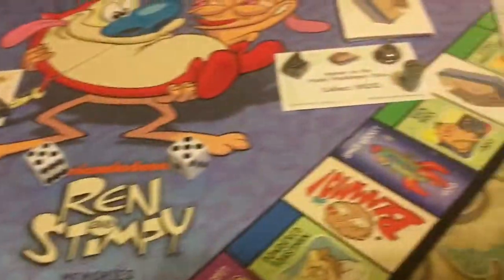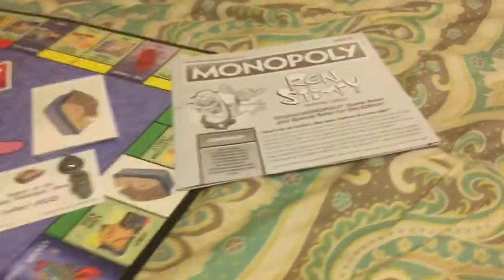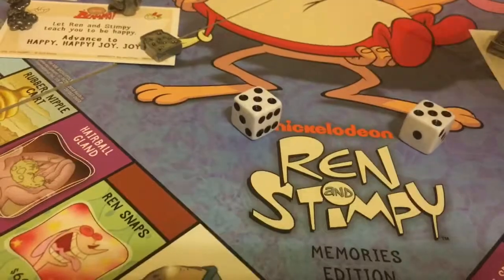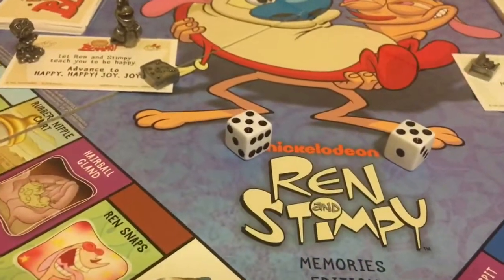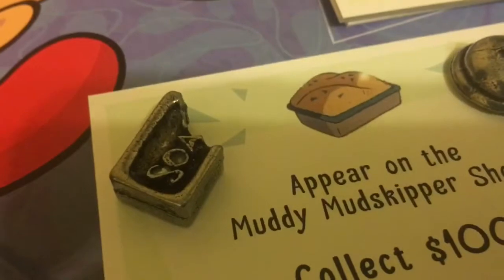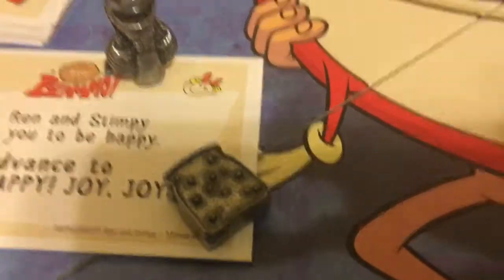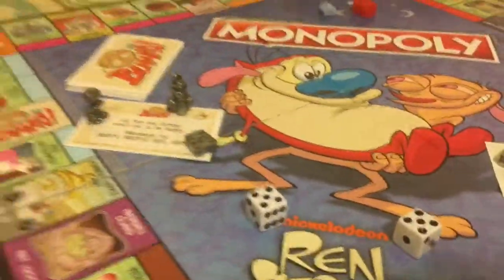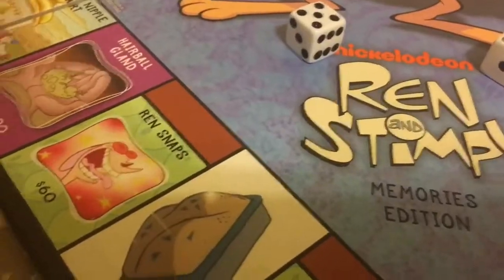So here's the Ren and Stimpy board. Like I said before, straightforward — we know how Monopoly works, but you have special game rules for this Ren and Stimpy. I was a little worried about the tokens, but I got all my tokens. So you get Log, a rubber nipple, and my favorite — that's the bar of soap that Ren ate when he was freaking out in space. You get a powdered toast, Mr. Muddy Mudskipper, and a nose goblin that Stimpy probably picked himself.